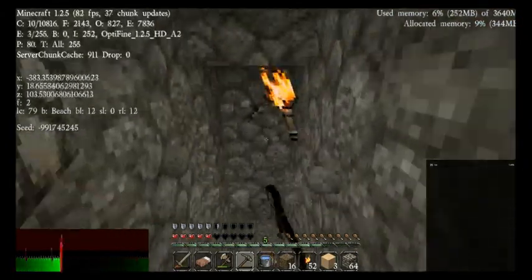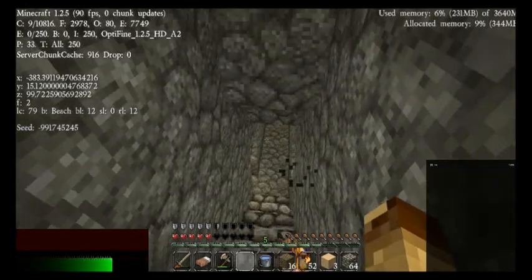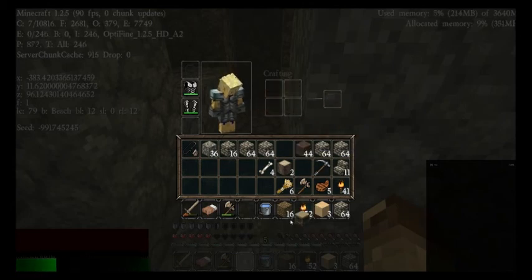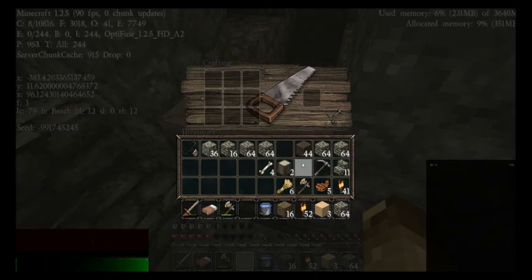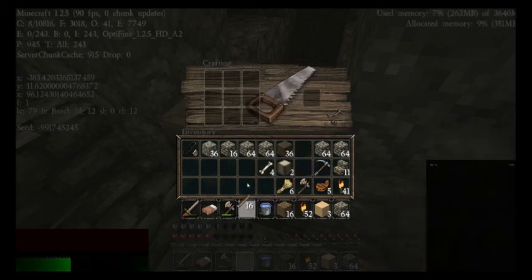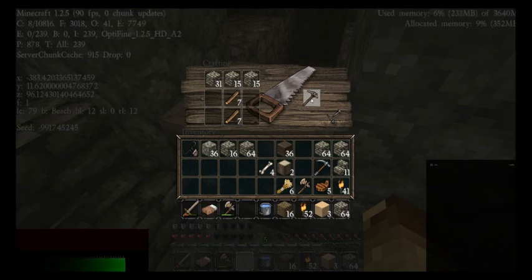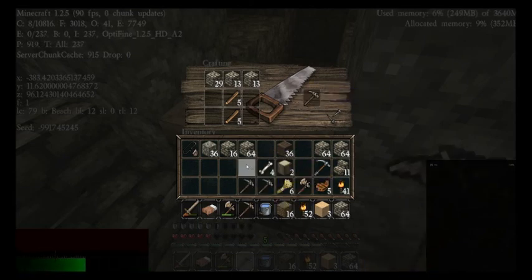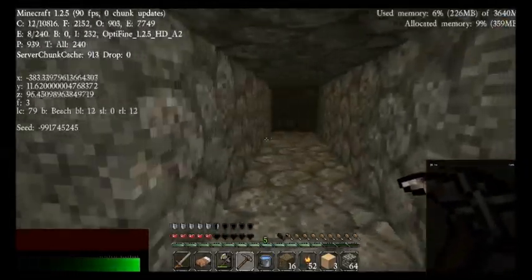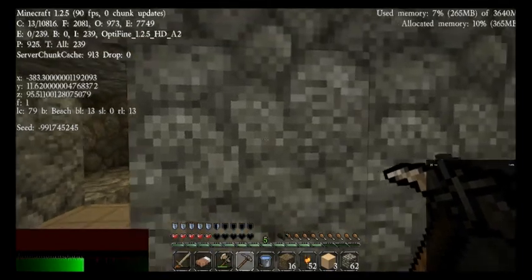Hopefully I can find some diamonds and some lava and all the good stuff. I will just build another workbench down here so I don't have to deal with that. I hear lava but don't worry about it right now. So that was my first branch to that side.